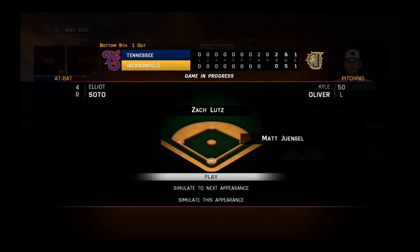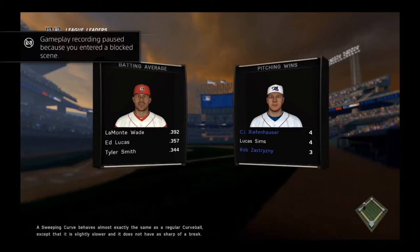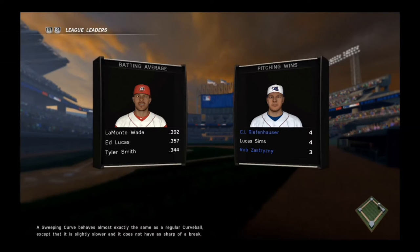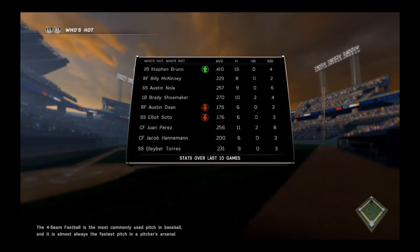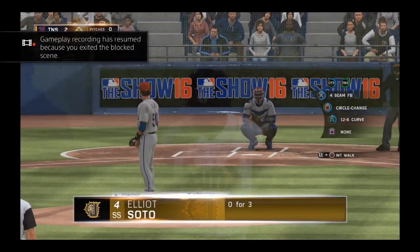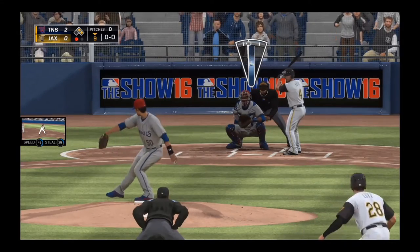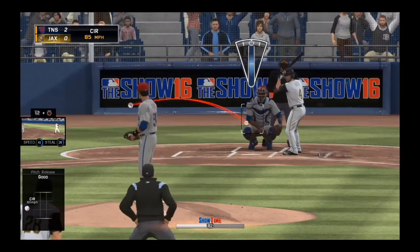A good save opportunity here — our starting pitcher went into the eighth inning, let one man on, and now it's turned over to Kyle Oliver, that trusty lefty at the end of the bullpen. It's his time to shine and get this man out. Some guys riding up and down — Gleyber Torres was traded in the role of this Chapman trade if you saw that video.